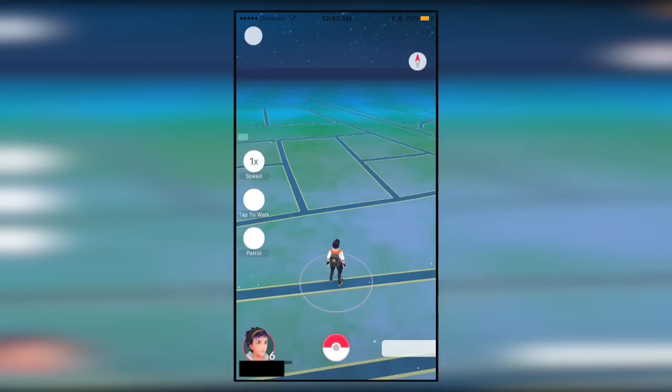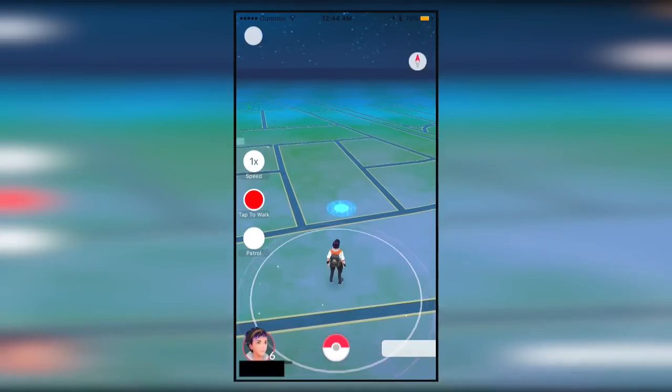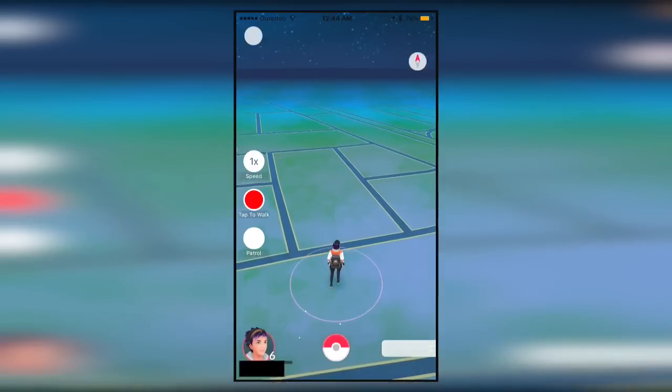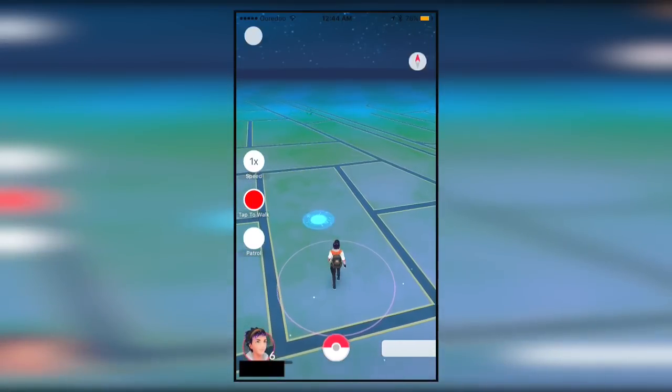You can tap to walk and you can also patrol, so it just walks itself. As you can see, nothing is nearby me right now. I click tap to walk, tap somewhere, and he automatically walks there. He just constantly keeps on walking wherever I tap — it's awesome. You just have to keep tapping and he'll be moving.